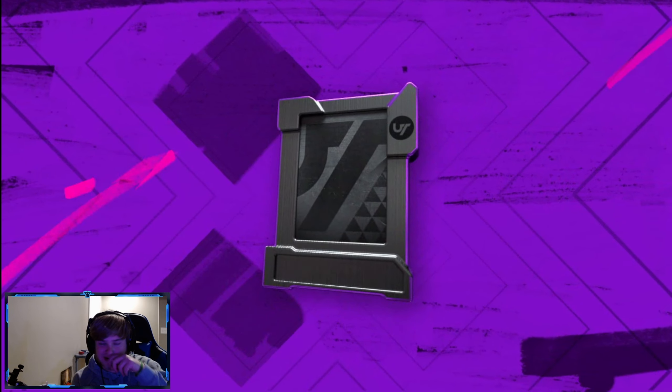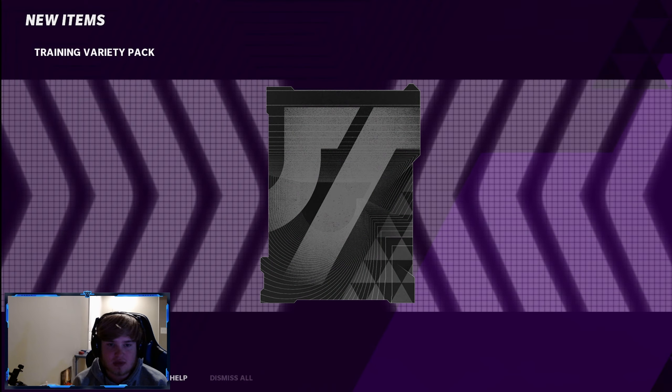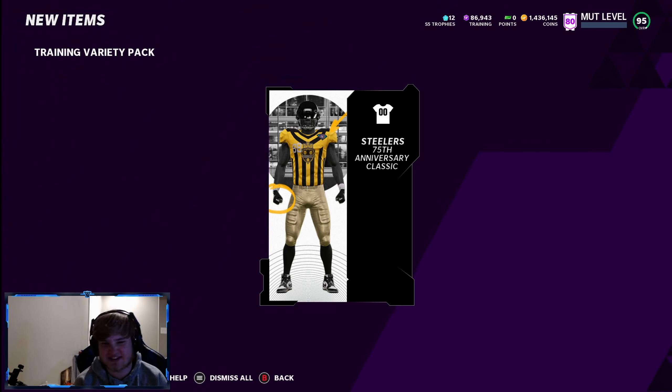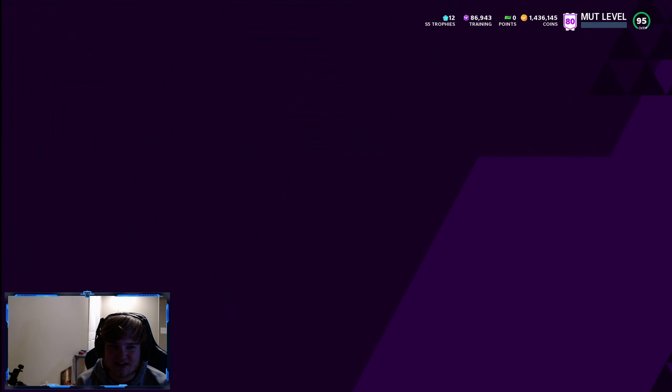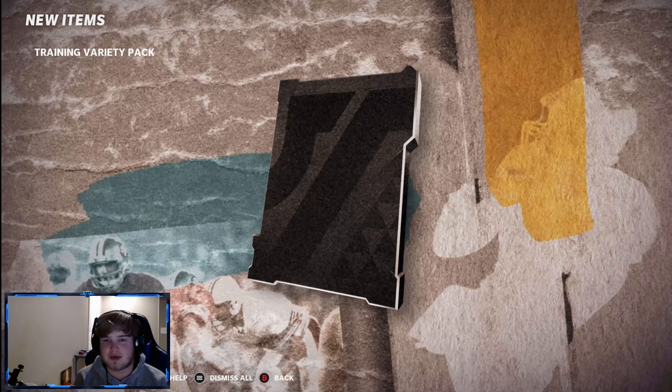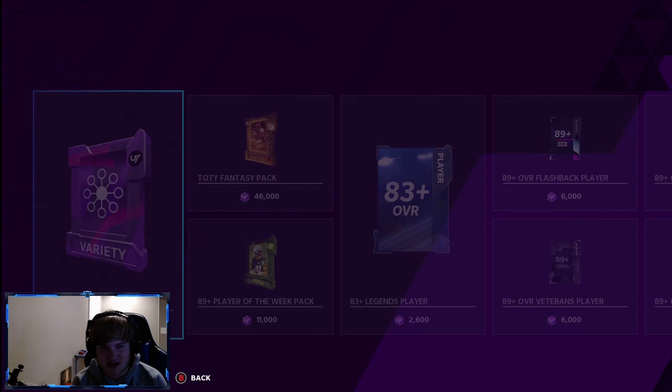So they dropped a lot more uniforms — I think they just do that randomly. Steelers anniversary — those are actually disgusting, not even in a good way, just gross looking. Finally we get a player: 88 Jermichael Finley. We'll take that, that's a dub.